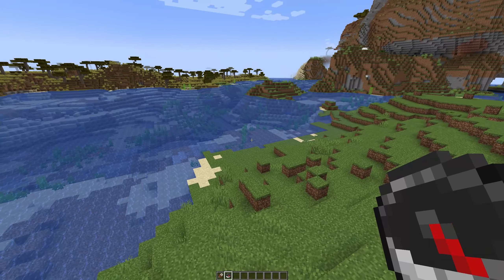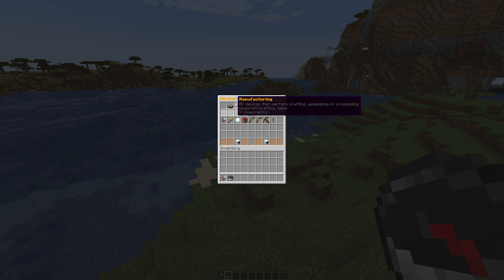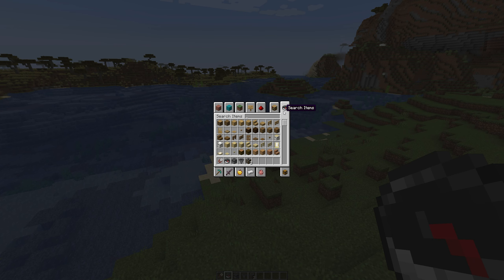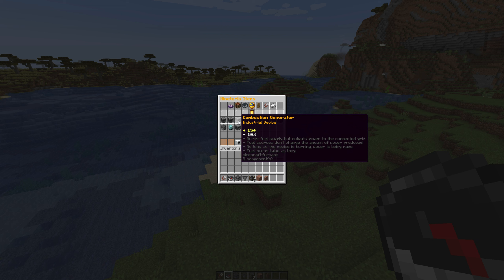I'm going to make this one a little more organic, so we're just going to jump right into this. First we're going to start off by going into the items menu. You need to grab a couple of devices. We're going to go into the power items and grab a boiler, a pump, and three steam engines. And while we're at it, we're going to grab some polished granite and a granite wall. Then let's grab one more thing - a combustion generator.